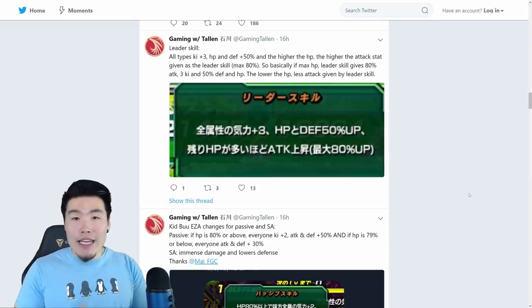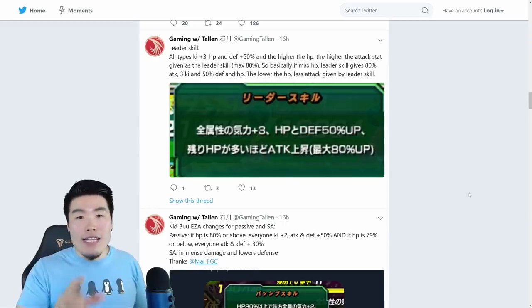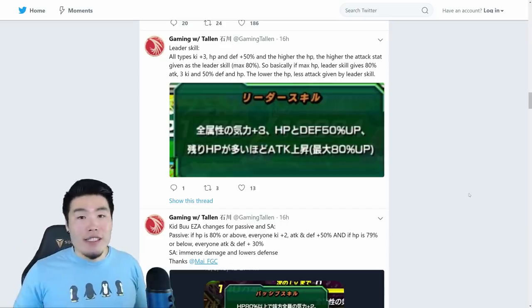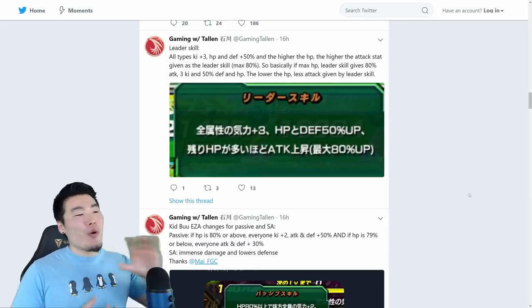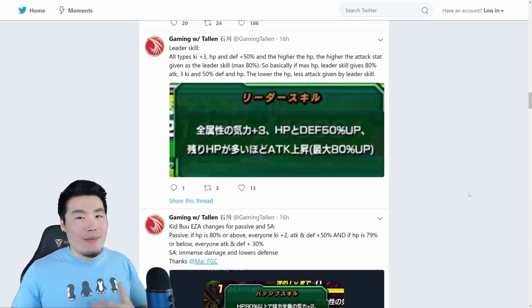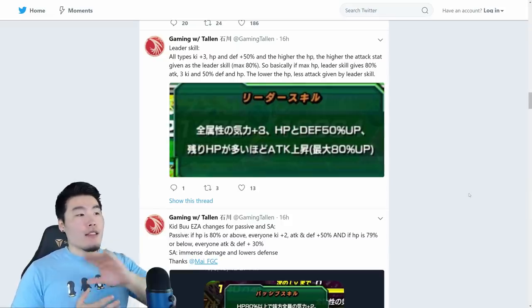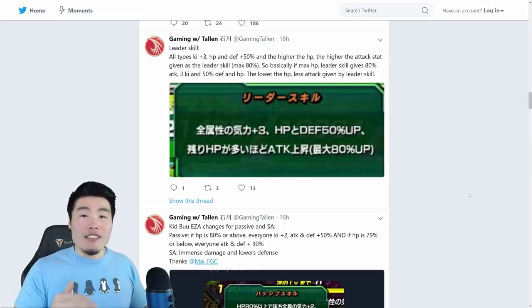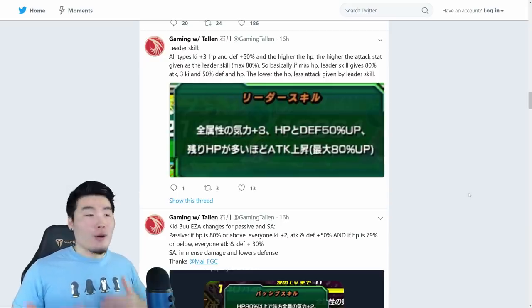So essentially, if your team is at full HP, his leader skill provides 80% attack. The lower your HP, the less attack the leader skill gives. Overall, still not a great leader skill — you probably won't run him as a leader unless you're a new player without 120 leads or category leads. But it is unique in that the attack boost changes depending on HP, and I don't know if any other unit in the game has that.